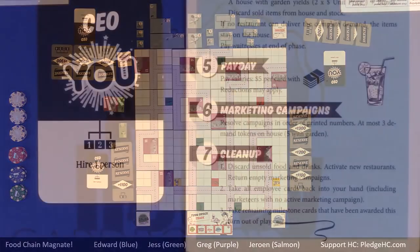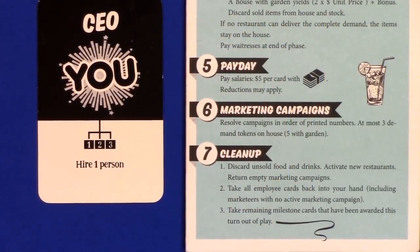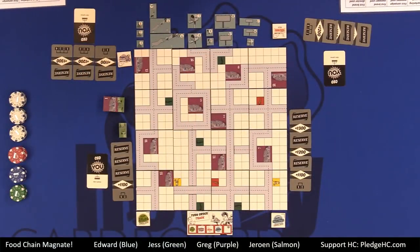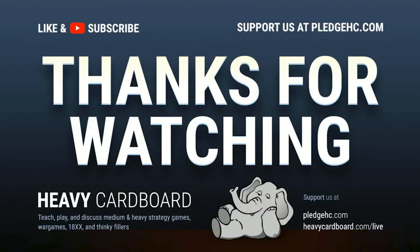For initial setup, we randomized turn order already. So from last to first, we'll place our first restaurant. I'm up first to go last. Thank you.